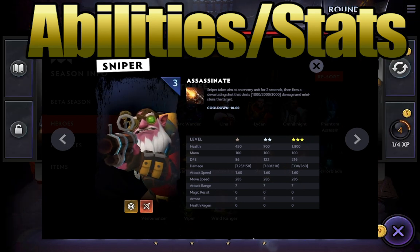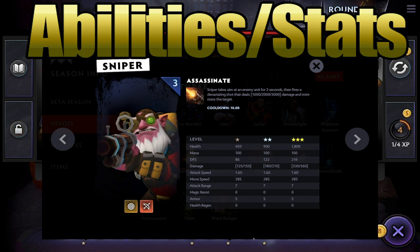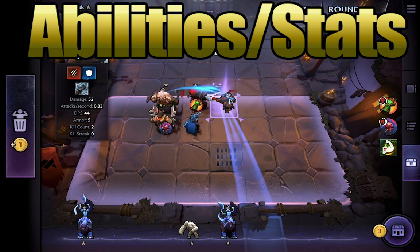You would want to pair Axe with something like Sniper, who is a little bit fragile for a three-cost unit but has great damage-dealing potential and a really wonderful range as well. So Sniper is a really good flat-out damage dealer that you would want to have on the back line, compared to Axe that you want to have on the front line.